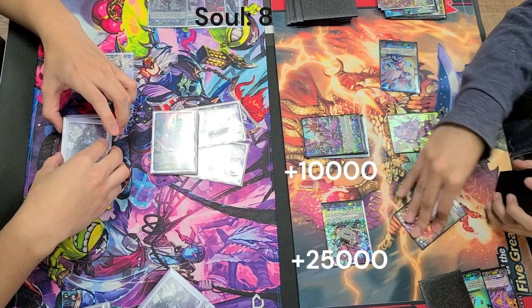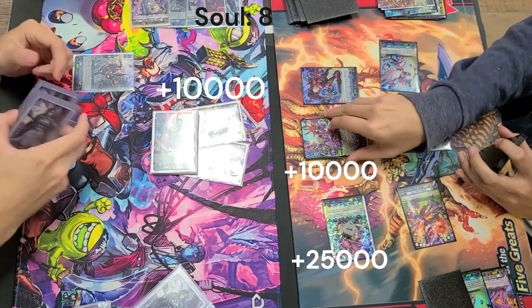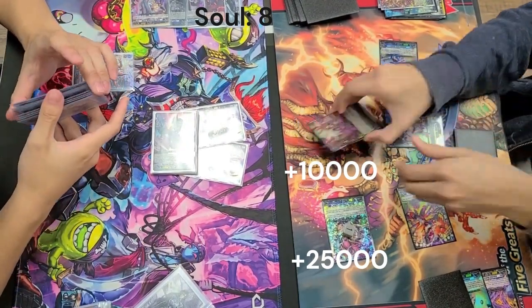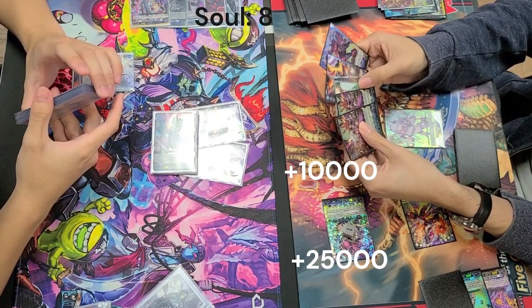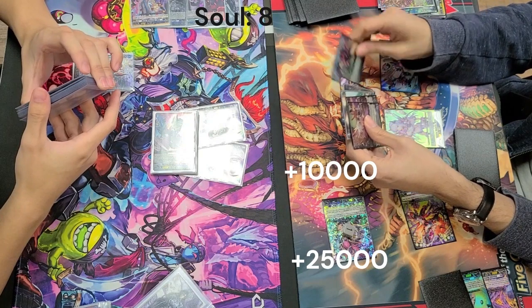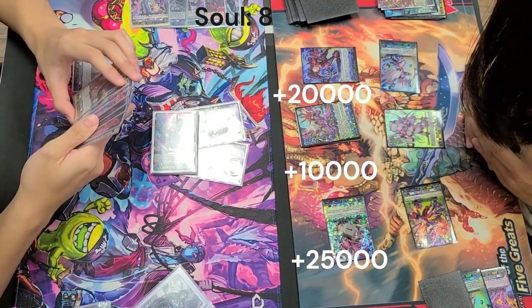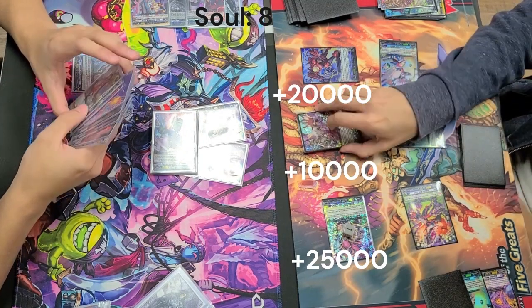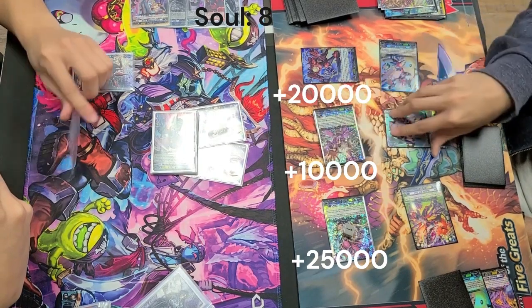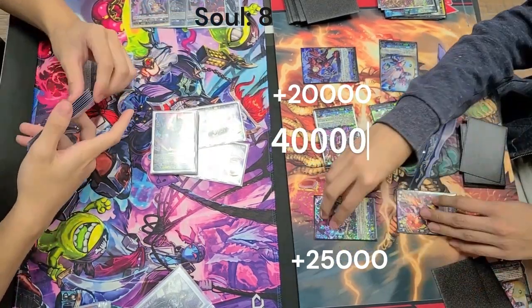We're going to be swinging at the vanguard for a nice 43, which is definitely not really worthy of guarding — that's a 35k shield, might as well just take it. Because we let the grade one boosted attack hit, we do actually have that open column, meaning Lenard can soul charge one and call that grade two double rare that we saw last turn out. Now that we are in final burst, it is getting an extra 10k, so it is a 20k base at the moment.